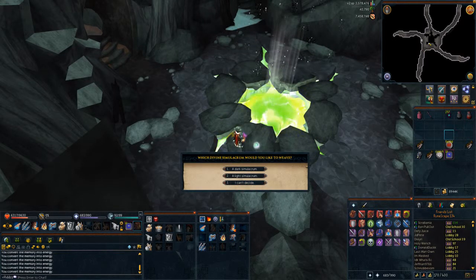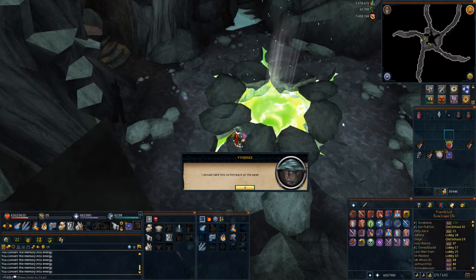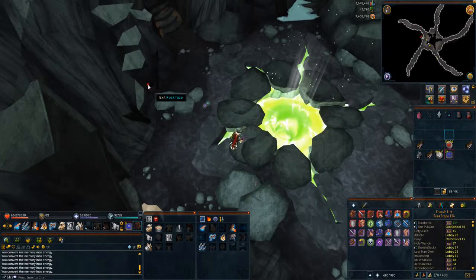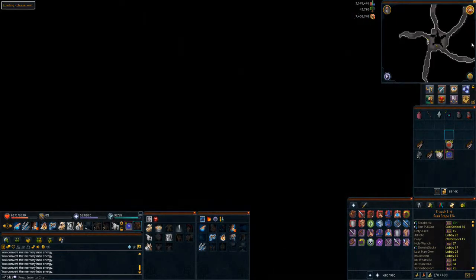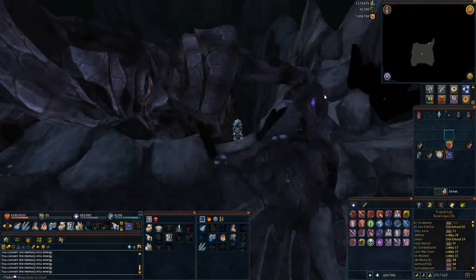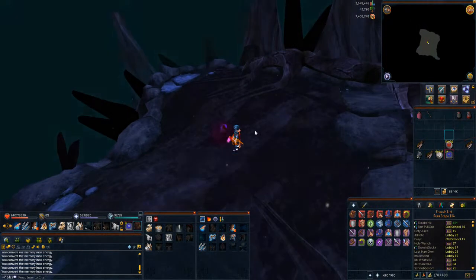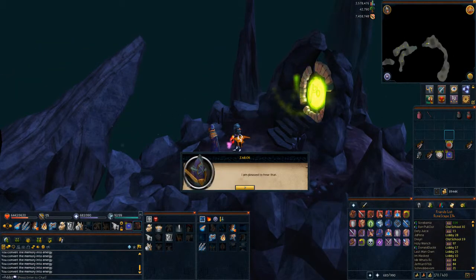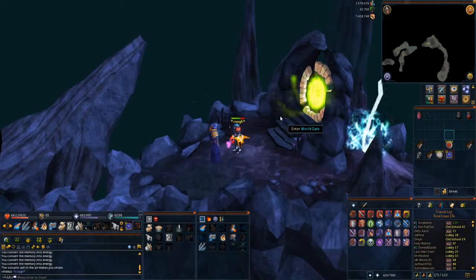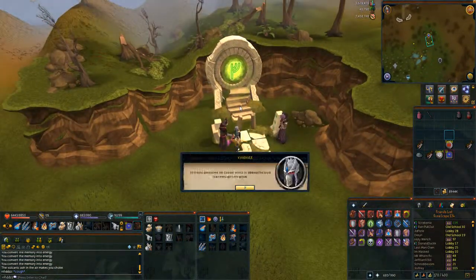Once you've hit 250 energies, make your way back up to where you climbed down, then left-click the energies to create some sort of boon. Speak to Zaros and you've basically done the quest. Scroll through all the text, you'll be put back near the World Gate, exit the World Gate, and you'll get a purple cutscene. Hold spacebar through the text and you should be able to complete the quest.